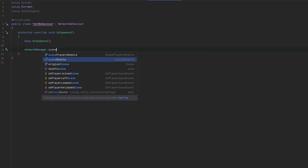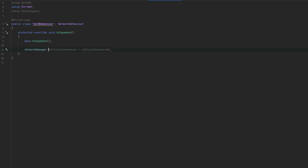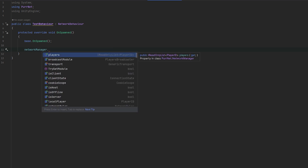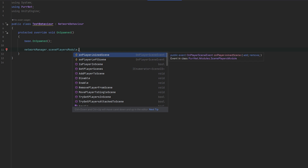Then we have the Scenes Module, which allows you to load and unload scenes — it's the one responsible for loading and unloading scenes, but not as much for the players within those scenes; that's the next module. And the last one is the Scene Players Module, which handles what players are on what scene and adding and removing them.